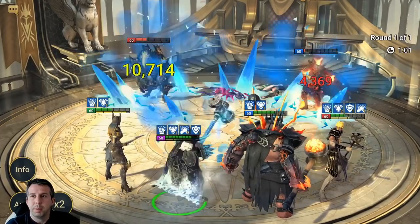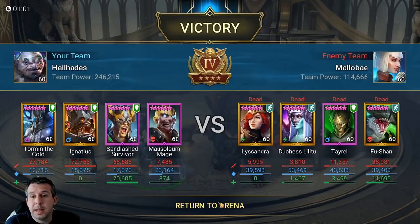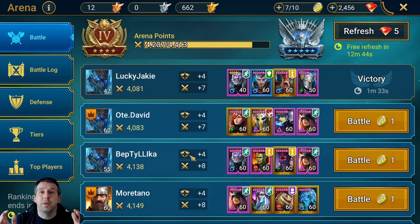Guys, that's going to be it for Sand Lashed Survivor. She's one of the best epics in the game now in a number of areas — her kit is super unique. If you like this video, like and subscribe. This is Hellhades signing out.